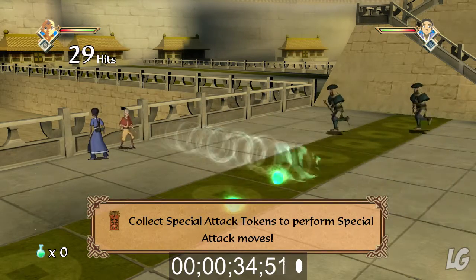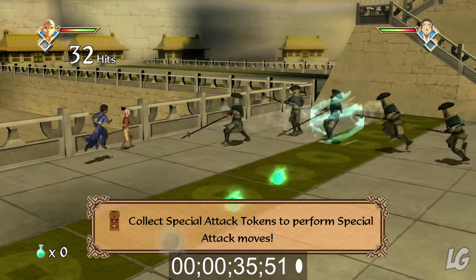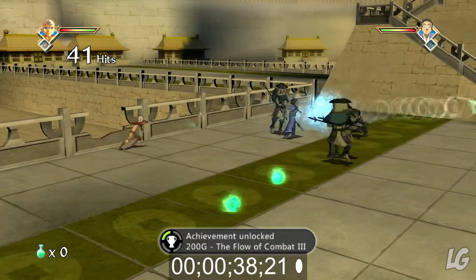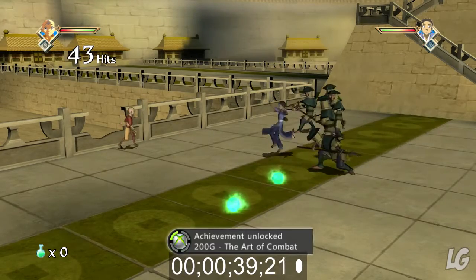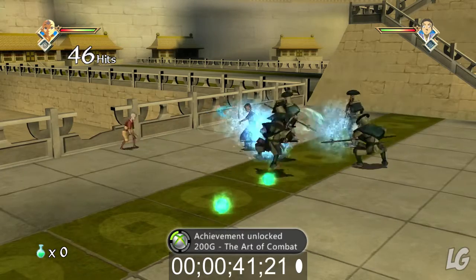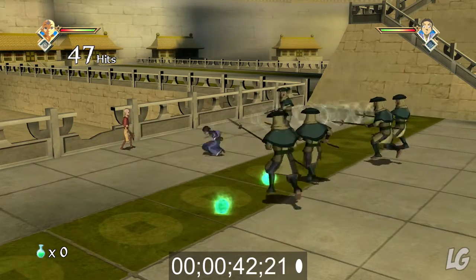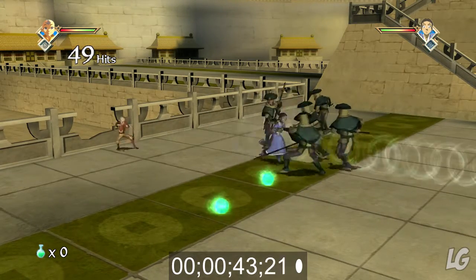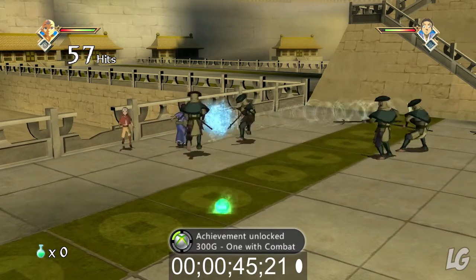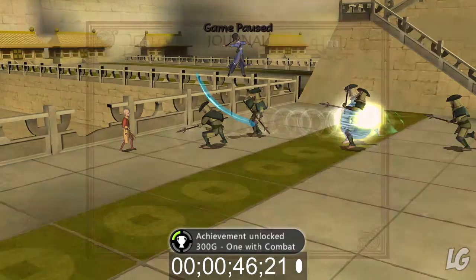You can see I got 200 gamer score for 'Flow of Combat 3.' There's one more for getting 50 hits. We got another one — 200 for 'Art of Combat.' Then we need 50 hits... 48, 49, 50 — and 300 gamer score for the final combat achievement.